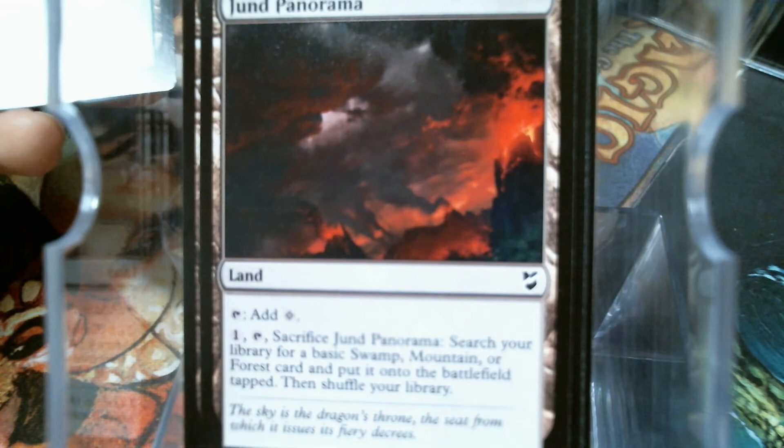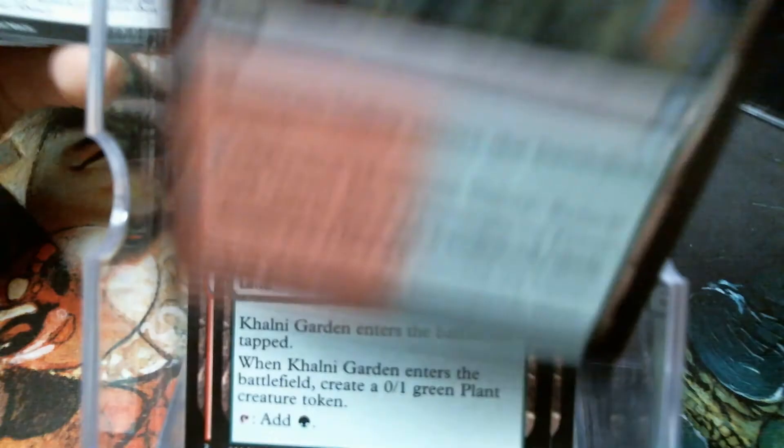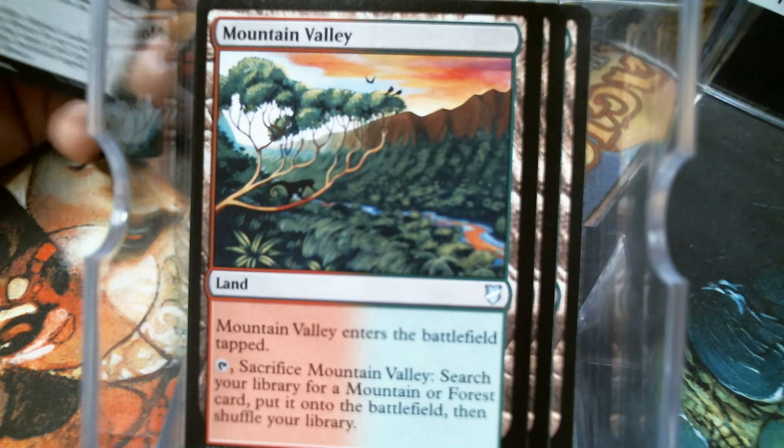Bojuka Bog — it's my favorite land to bounce when I play a bounce land. Command Tower, Evolving Wilds, Fountain Cave. It's another random swamp in the middle of that. Cinder Glade, on the fringe after the Panoramas — I'm glad to see I'm not the only one that uses Panoramas. They're not crazy amazing, but I like them. In a three-color deck it's a little more expensive than Evolving Wilds. Hollow Refuge, Colony Garden. I never would have thought I'd have seen a reprint of Mountain Valley or any of those cards.